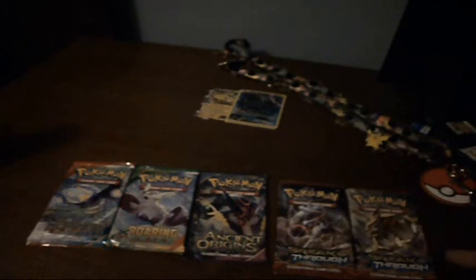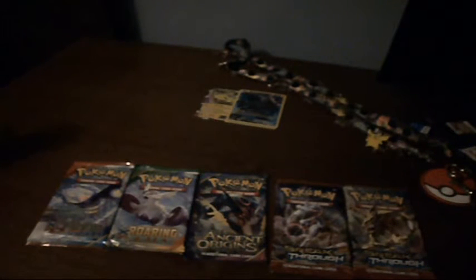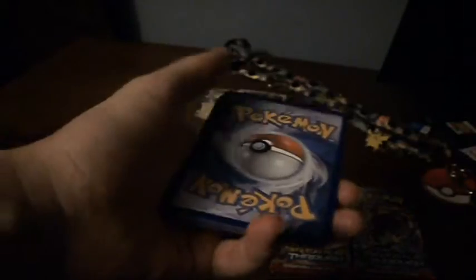So what do we got? We got a Primal Clash, Breakthrough, Breakthrough, Ancient Origins, and Roaring Skies. If I recall, they go in this order in terms of when they were released. We'll open Primal Clash first, I guess. Again, follow me on Twitter if you want the code from this — I'll be posting it eventually. I just kind of randomly post the codes, so you never know when it'll go up.